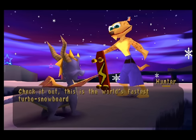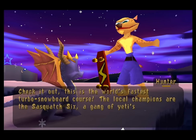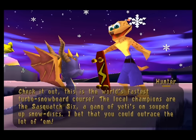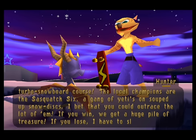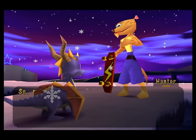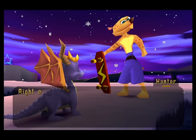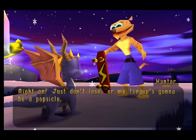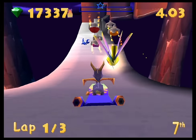This is the world's fastest turbo snowboard course. The local champions are the Sasquatch 6 — a bunch of yetis on souped-up snow discs. I bet that you could outrace the lot of them. If you win, we get a huge pile of treasure. If you lose, I have to lick down the whole course with my tongue. I mean, I feel like that'd be bad. Cats are known for having really rough tongues. Just don't lose or my tongue's gonna be a popsicle. Alright, so we're just going right in.